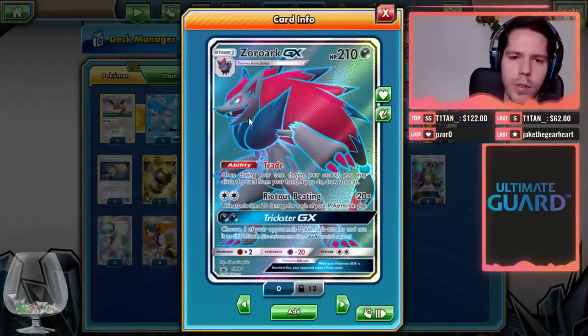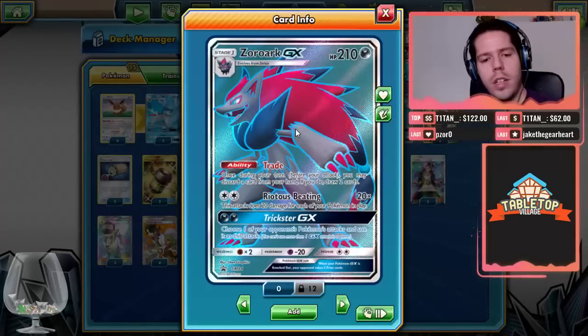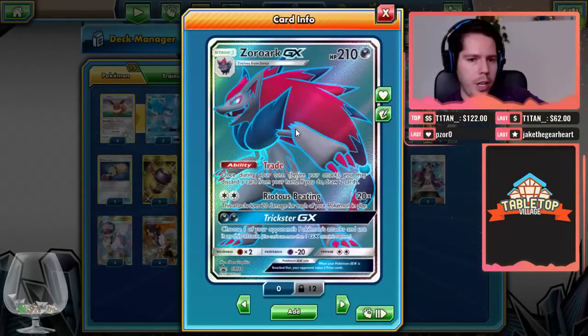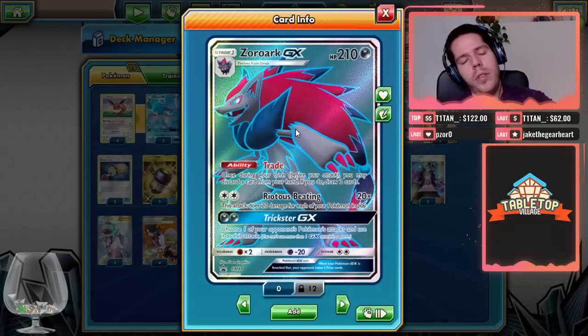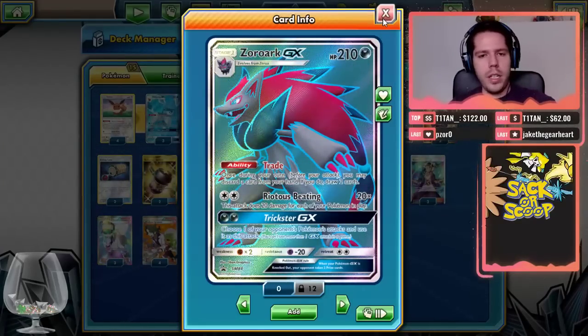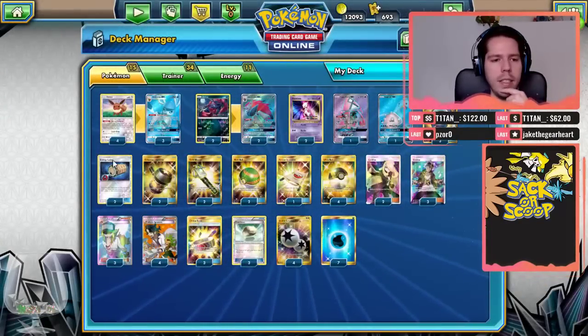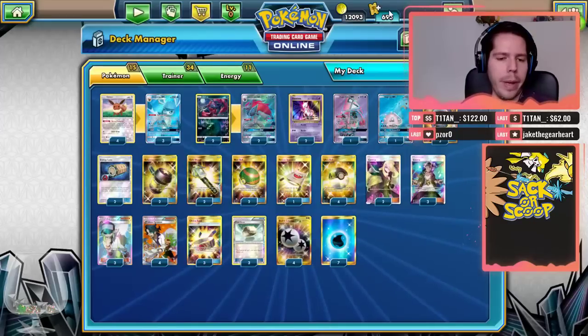Then we have the two-two Zoroark GX line: 210 HP, ability Trade — discard a card, draw two. We run a two-two line and its main purpose is to Trade and get the resources we need, such as hammers, DCEs, Energy Loto, Aqua Patches, etc.